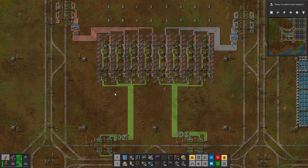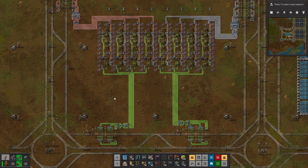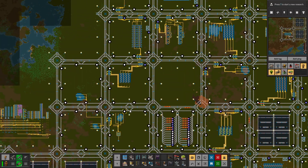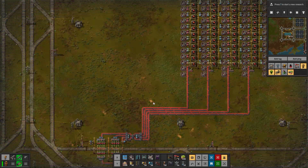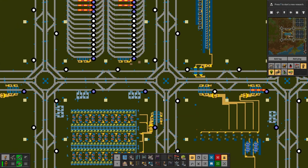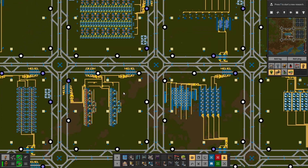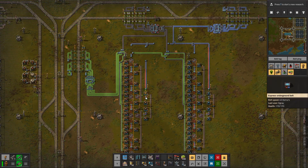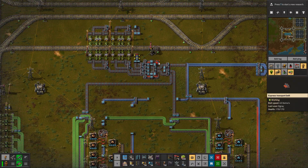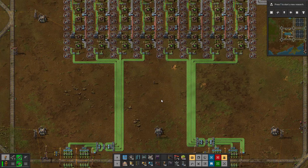I won't set the other three up now - I'll probably do it later, there's no reason to just yet. But this will kick-start our red circuit production again, which is lacking green circuits, and it will kick-start our blue circuits as well, which also heavily relies on green circuits, so we can get more modules built - as you can see that is also lacking in a lot of departments.